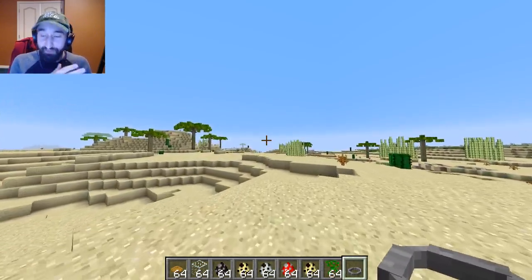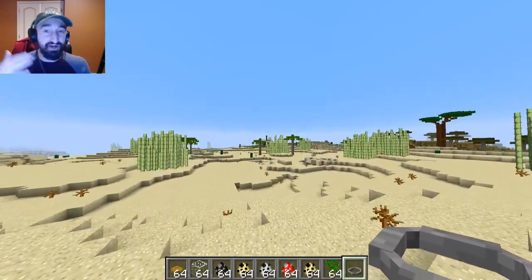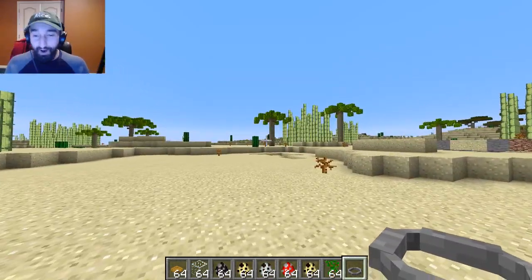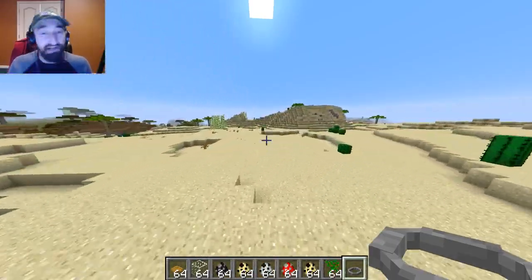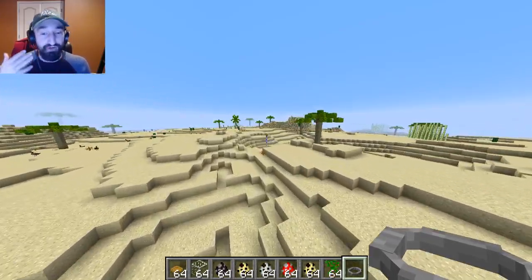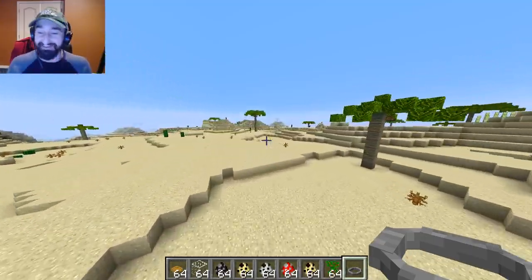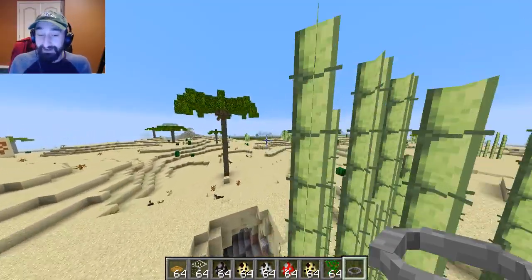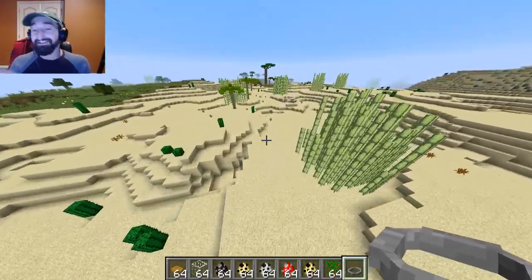If you didn't tune into MineCon Earth, they're doing a voting thing today at the MineCon Earth live stream, trying to decide which biome they want to update — whether it be the savannah, the taiga, or the desert. All the things they talked about updating are things you can actually find in mods that already exist in Minecraft, so I decided to do a little digging and found a bunch of mods from Minecraft 1.10.2 that let you do all these cool things. That way, people who are eager for these cool updates, or whose biome didn't get picked, can still experience it through these mods.